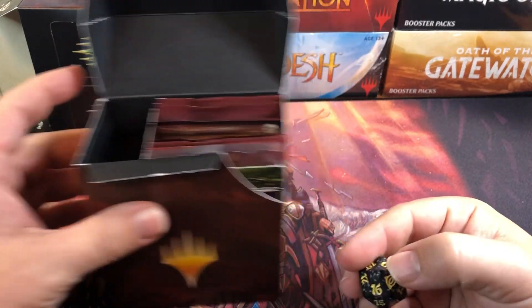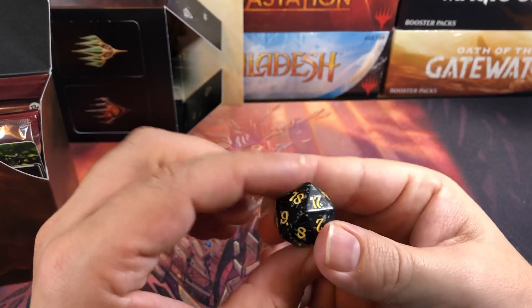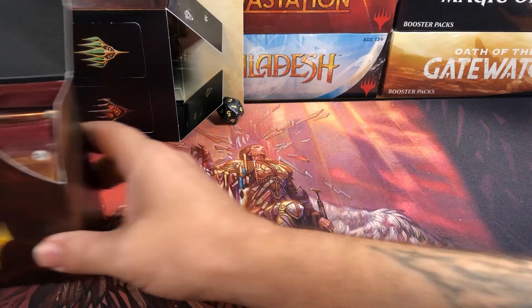Alright, here's our dice. Let's try not to give away any pre-release cards. It looks pretty cool. Not bad. Got a black one — my favorite color. So there's that. Try and hide this until the end.